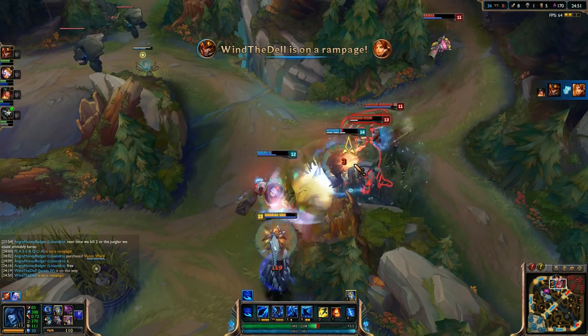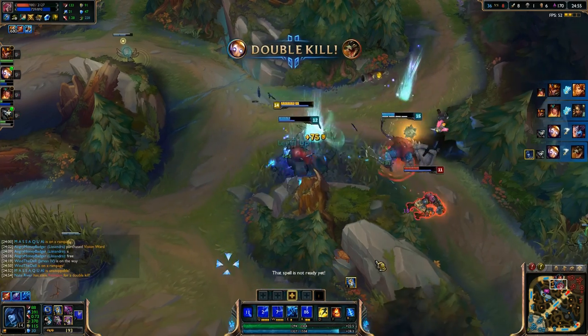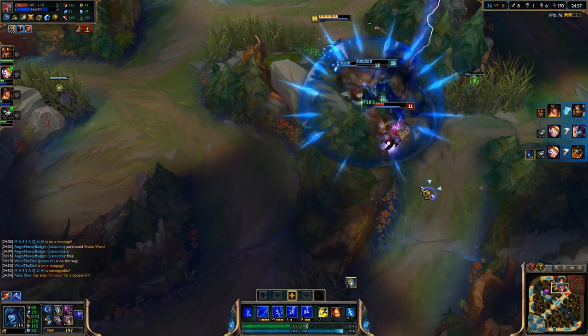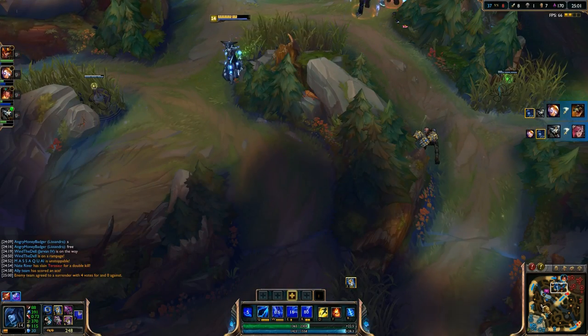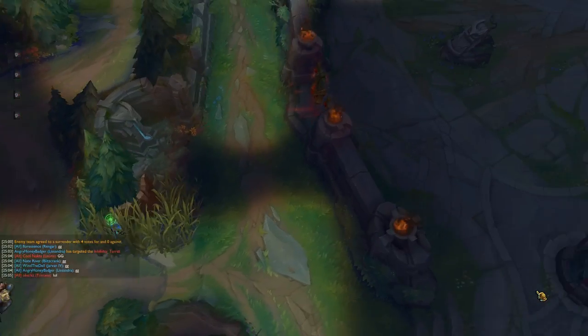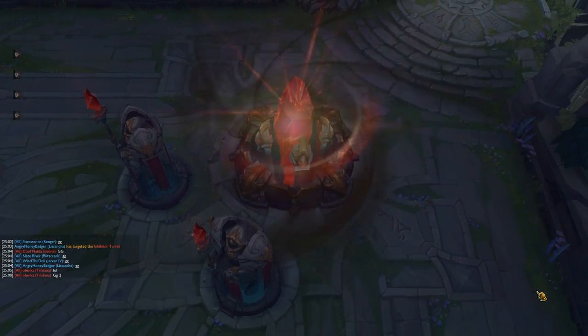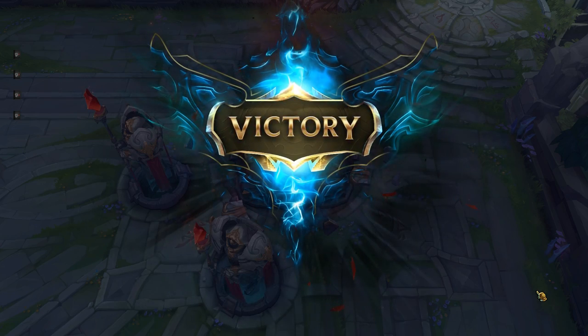The enemy team is getting into a fight with our team — time to lock down their carry. We pick up a couple assists. Blitzcrank gets a couple kills — great champion right now. They're going to surrender; that's the game. Everything you need to know is in the description. Have a great one, I'll see you in the next build.